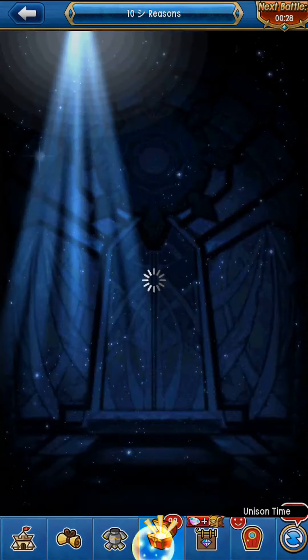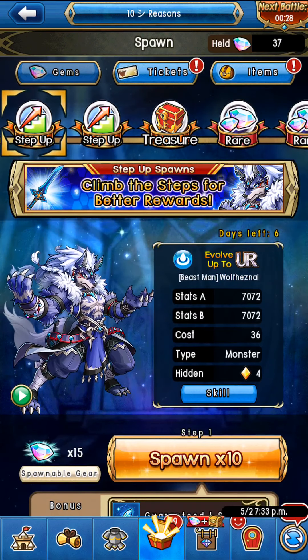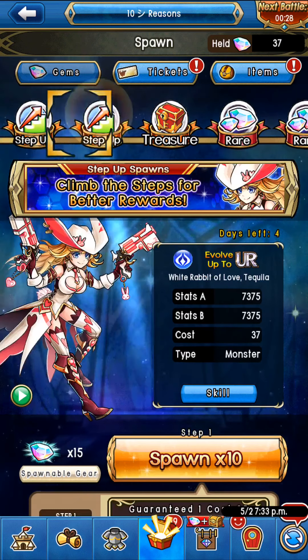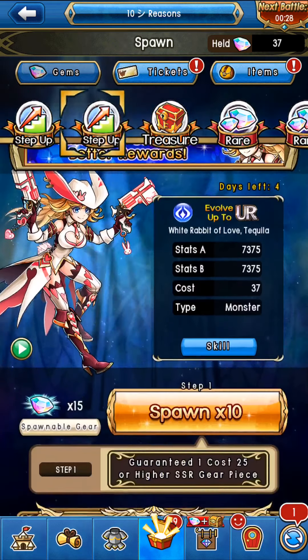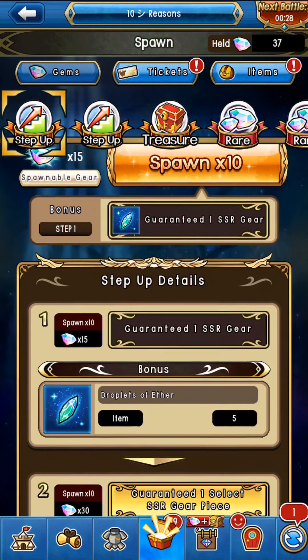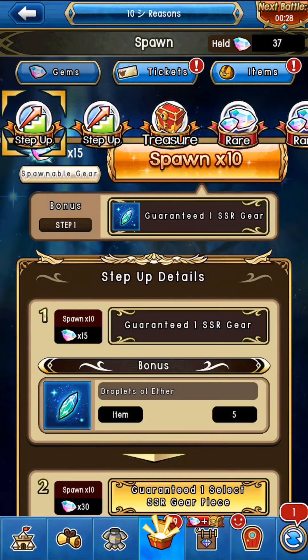Hello everybody, hope you're having a fantastic day. In this video I'm going to be talking about the step-up spawn that just came out. We have a new step-up spawn, nearly the same one, at least cost-wise. This one is also going to be 95 gems, just like the previous one. And on top of it, it's going to offer 5 droplets of ether, so it's going to be half an ether, just like the previous step-up spawn.